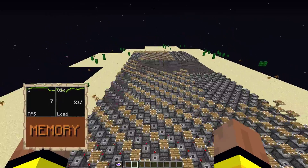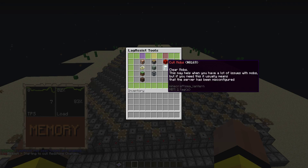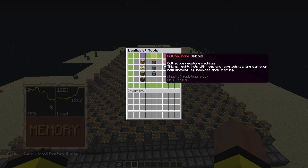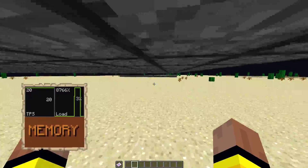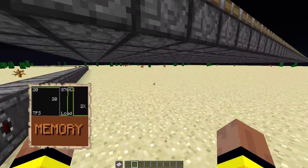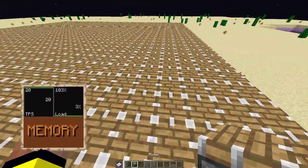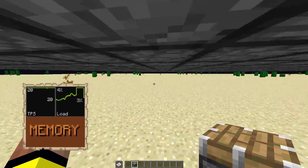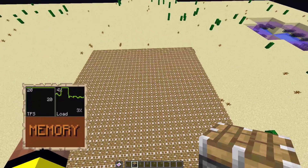Now let's add LagAssist. I'll load LagAssist and select cull redstone. I'll let it run for a while — you'll see the TPS drop briefly, and after it's finished you'll see all of the lag machines removed. As you can see, most of the observers are removed. That's why they're called destructive checks — they actually destroy any lag machine they detect. LagAssist fixed the issue while React could not. This is one example of what LagAssist does better than React.